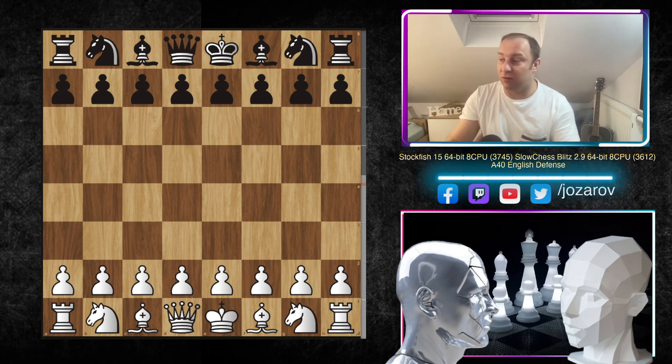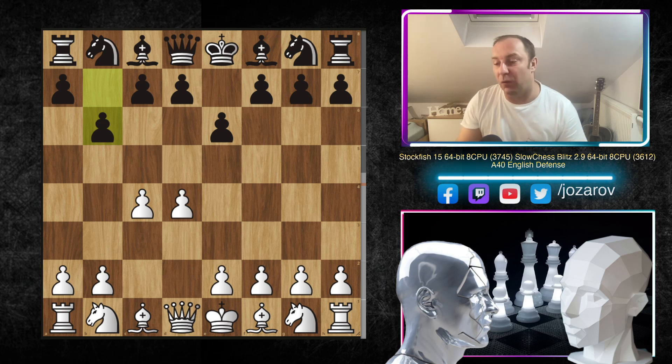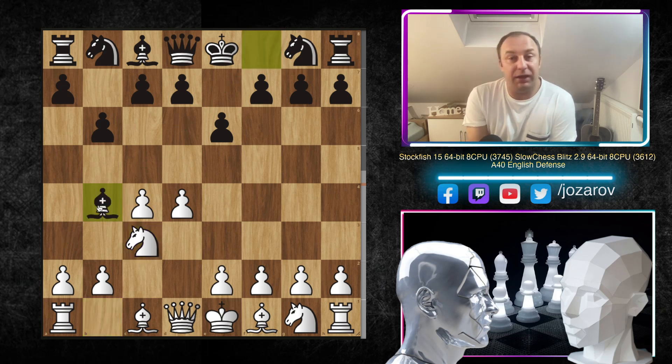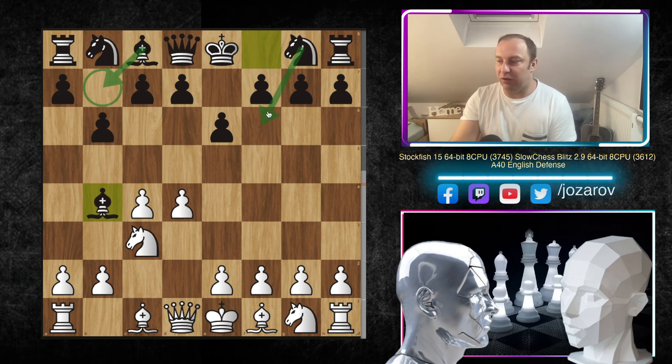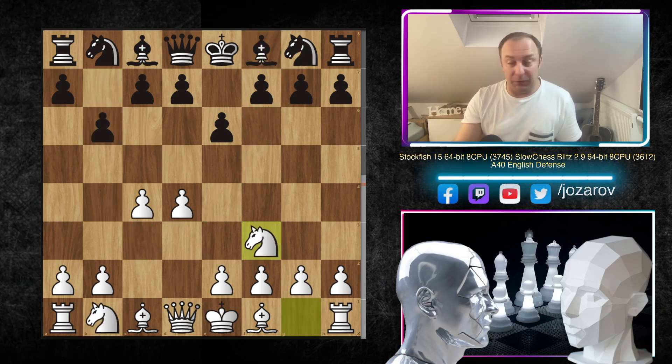Stockfish 15 against Slow Chess in the English Defense: Stockfish opens with d4, then e6, c4, and now the English Defense move b6. Black is hoping to reach a position after Nc3 with the pinning idea like in the Nimzo-Indian, then Bb7, Nf6, with the idea of getting the knight to e4. Basically every move Black plays is about control of the e4 square — the bishop targets it, the knight targets it, and after Nc3 the knight on c3 also controls e4.